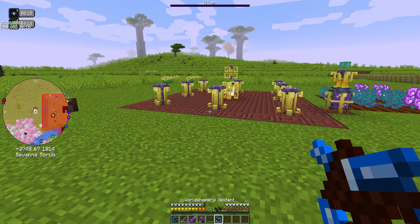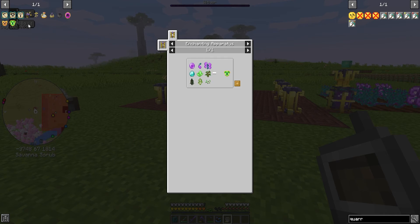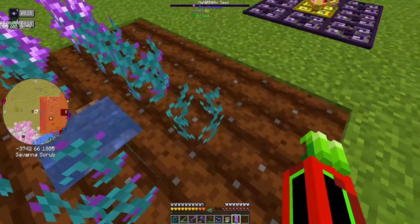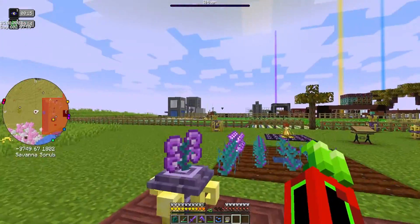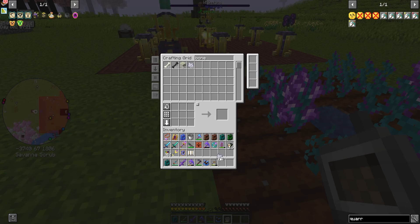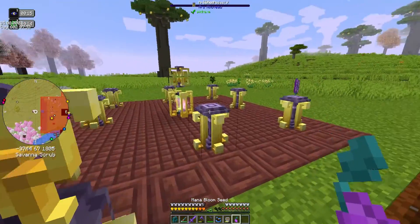So we need spruce, birch — where is this? We need a spruce sapling, which I don't think I have. Of course I have a spruce sapling. A birch sapling, which I don't have — I hate birch, so why would I have that? Wheat seed, which is easy to get. Oak sapling. Manna bloom seed. We got a manna bloom — put that there. None of these are done, we're gonna have to bone mill them to get some seeds. There we go. Manna bloom seed, we're gonna pop that down.